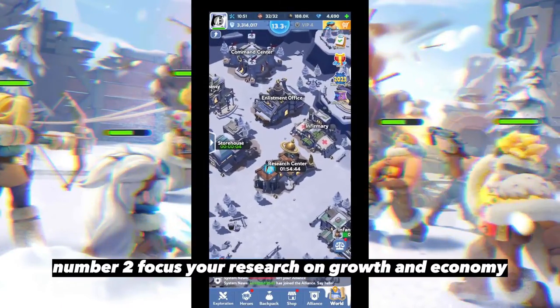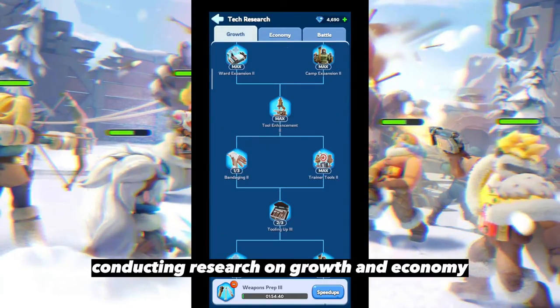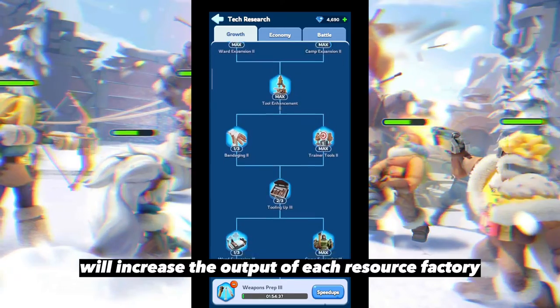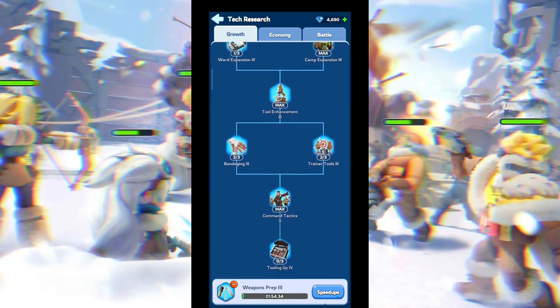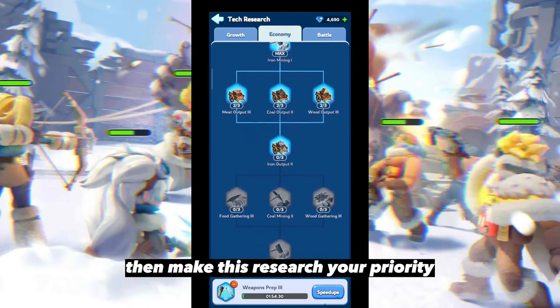Number two: focus your research on growth and economy. Conducting research on growth and economy will increase the output of each resource factory. If you want to maximize your resource output, make this research your priority.